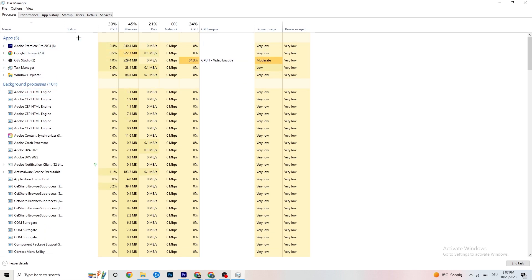Repeat that for every single program with too much CPU usage — you'll see them highlighted in darker yellow or red. End those tasks. Also, once your game is running, it will appear here as an app and you can right-click it there as well.